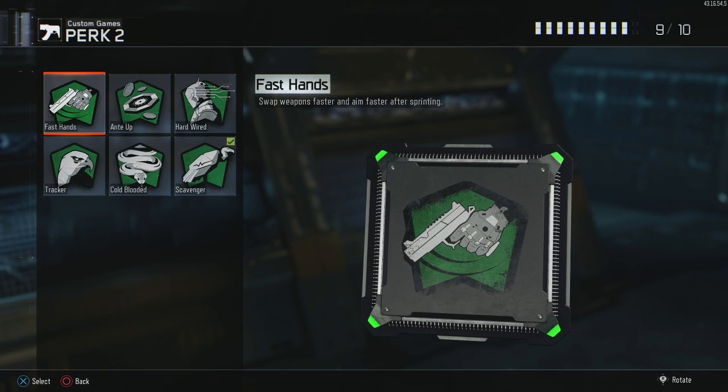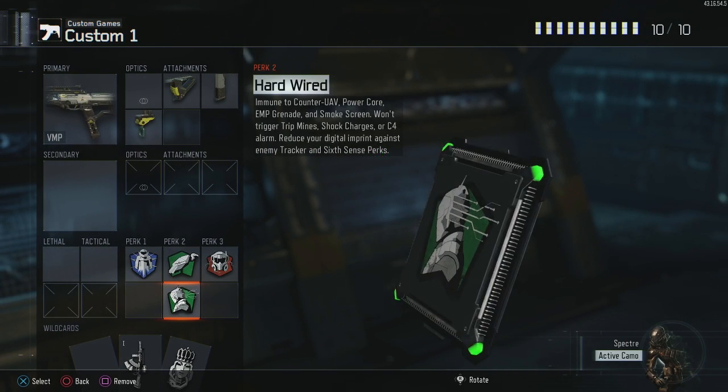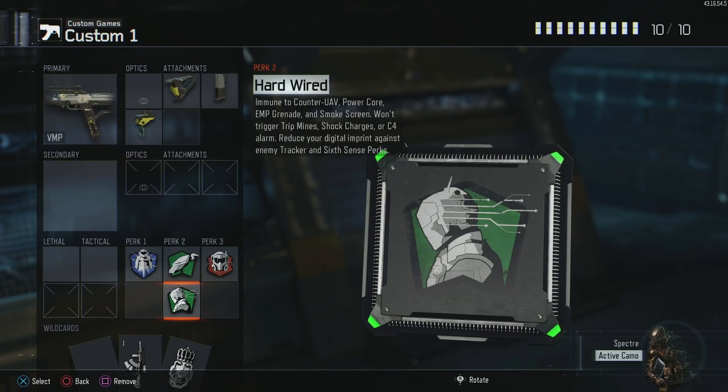In some cases, however, I will remove Perk 3 Greed, go to Perk 2 Greed, and add Hardwired when playing solo. You're probably thinking, why would you want to do that? Well, counter-UAVs and smoke screens can be quite annoying when solo. Not tripping tripmines is awesome, shock charges too. Basically it's just to defeat the counter-UAV so you always have your UAV available.